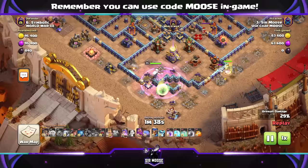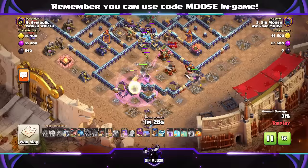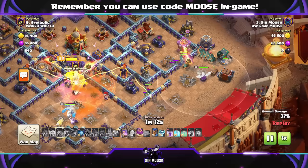The Queen is now into that compartment — hopefully she can take out the Eagle Artillery. Now you need to think: you've sort of got rid of that corner of the base, the bottom segment. Then it's going to be sending in your Root Riders either to the right or to the left with the Grand Warden and the Battle Blimp to take out the Town Hall. We're taking out those Ice Golems as well. The King's helping out, but he's going to get taken out. And now the main attack on the right-hand side.